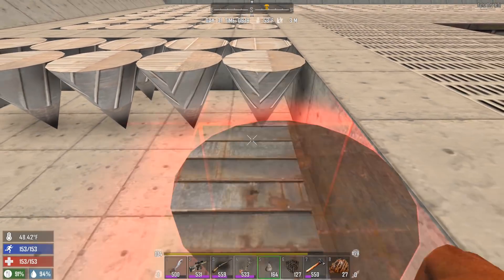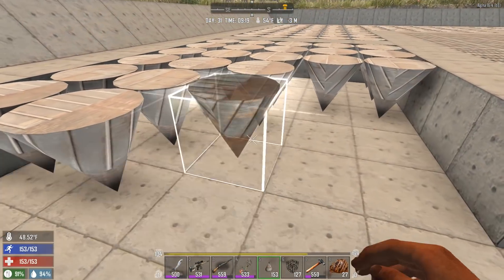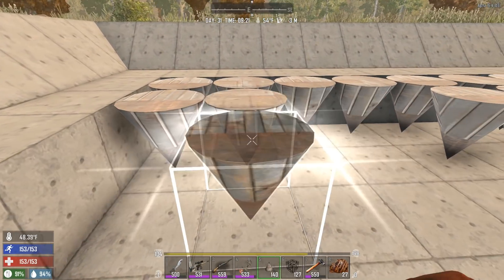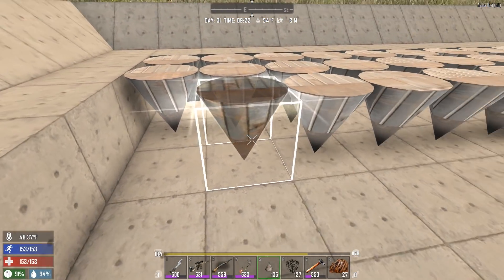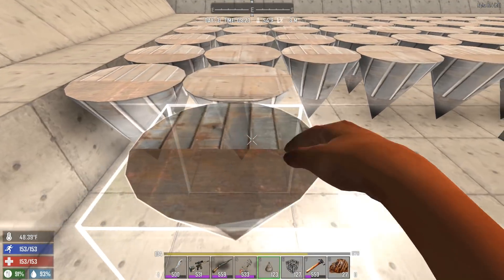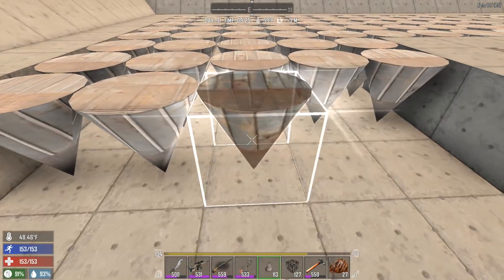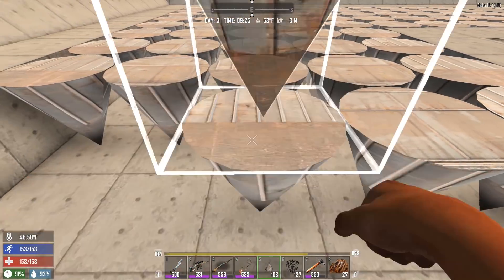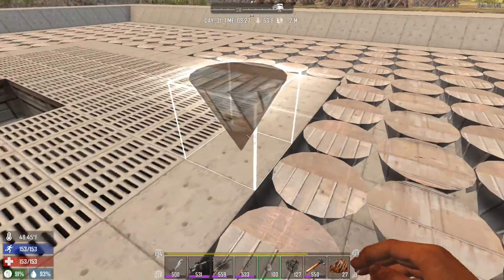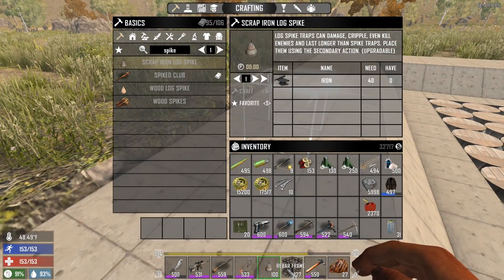We can place the extra spikes somewhere else. One other thing I'd like to do is have some traps around — like a shotgun or something that could shoot them even more, injure them from here. But I don't know if it's worth it or not.